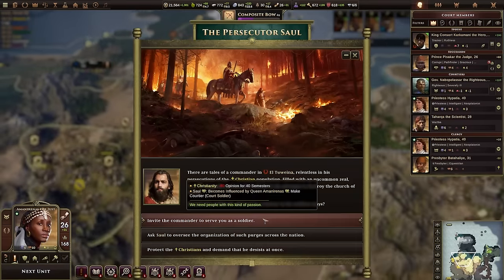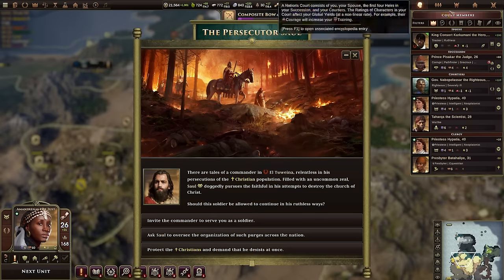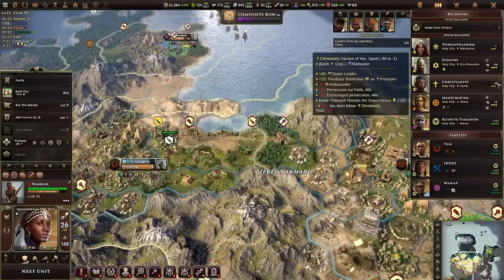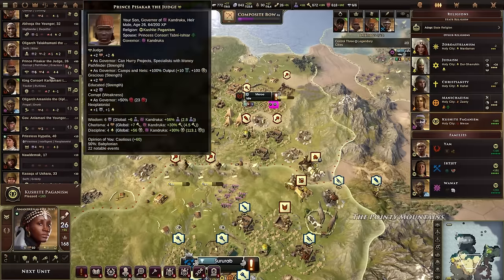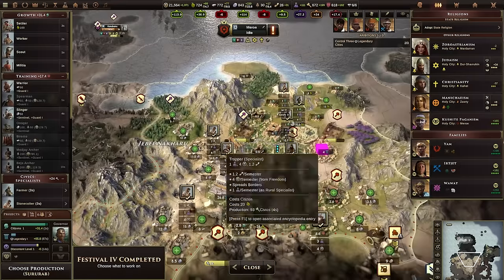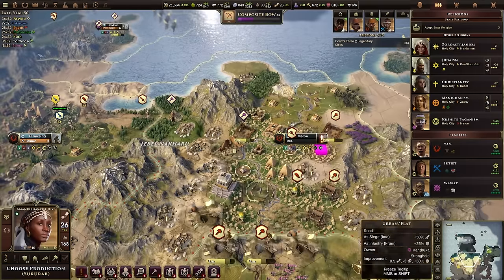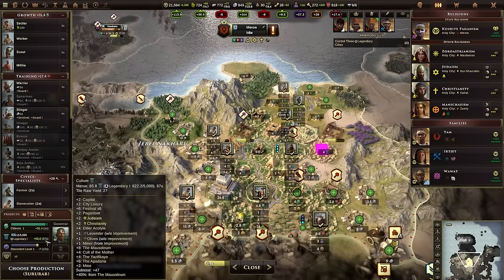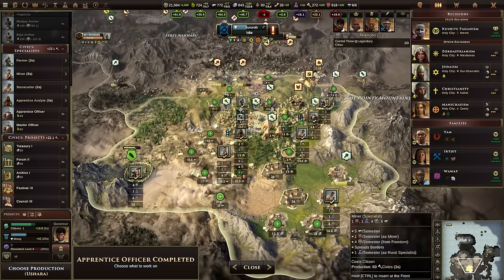Divine Rule also means we can adopt our pagan religion as our state religion. We're going to recruit Saul — he is a zealot persecuting Christians, which will upset Christianity for 40 semesters. More importantly, we can adopt Kushite paganism as our state religion. We get plus one happiness per city per semester which is nice, and I definitely think Kush are my favorite faction in the game right now.